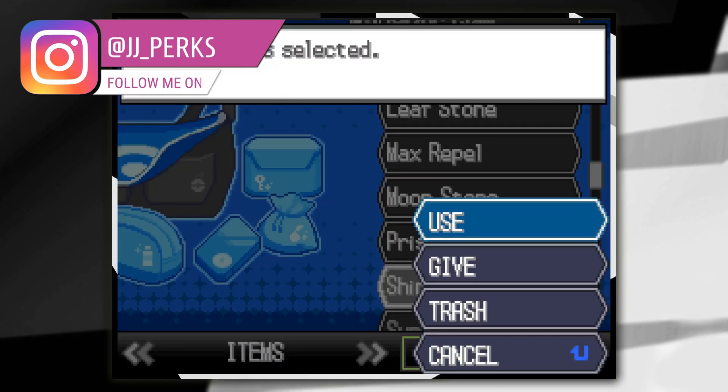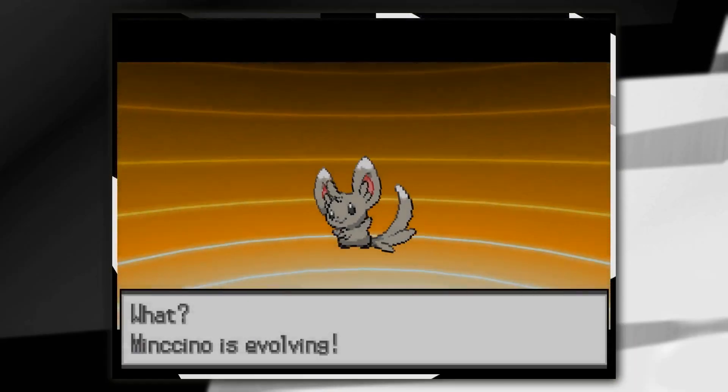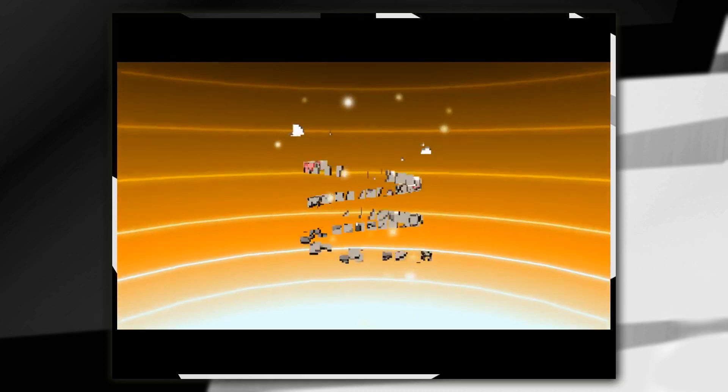Now that you've got a shiny stone, go ahead and go into your bag and click use. You'll see that Mincino — it says it's able. So if you click A, it will then start to evolve into Cinccino. And that's how to evolve your Mincino into Cinccino on Pokemon Black and White.